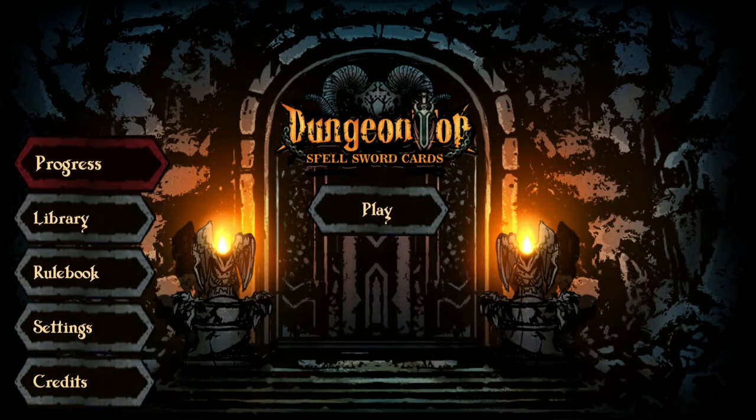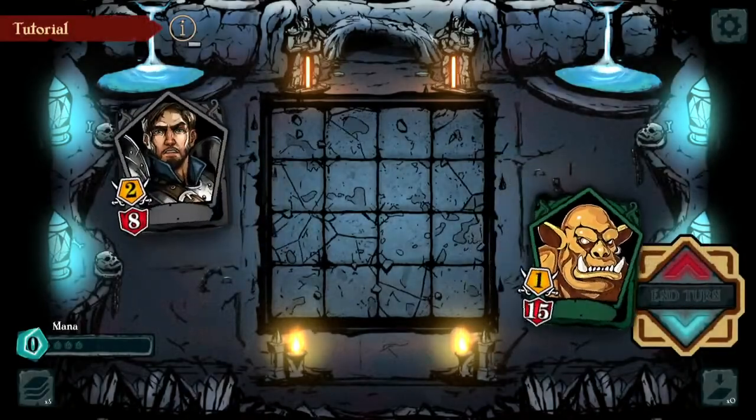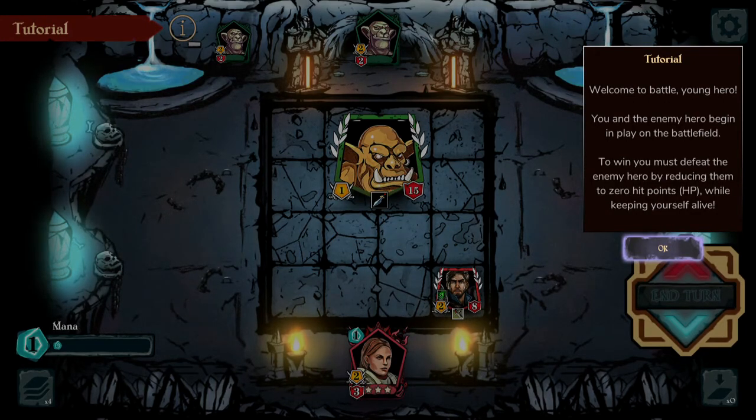Let's go through the tutorial at the beginning so we can kind of go through that and then keep going. Welcome to battle, young hero. You and the enemy hero begin and play on the battlefield. To win, you must defeat the enemy hero by reducing them to zero hit points or HP, while keeping yourself alive.